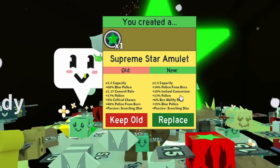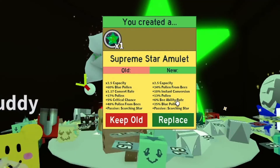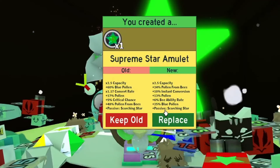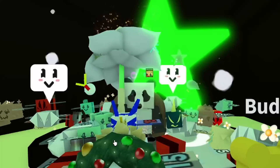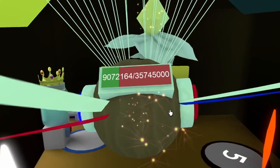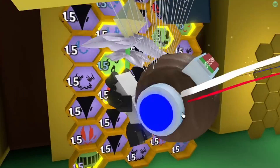I think I might keep this. I like the instant conversion and I like the ability rate, because that gets things going a lot quicker and you might actually get the scorching star working really well. I'm not going to get the extra red boost, but let's just replace that and say yes. We'll keep that and head back to the hive to configure it.